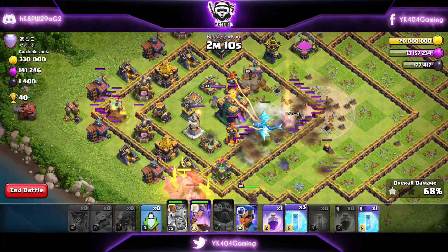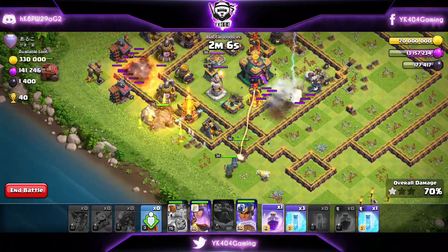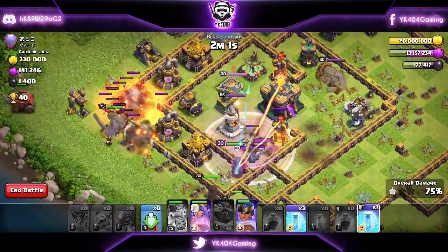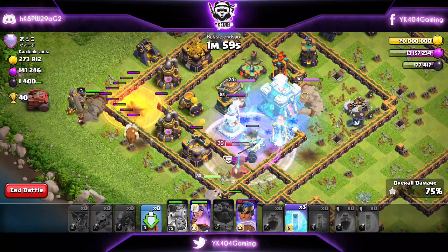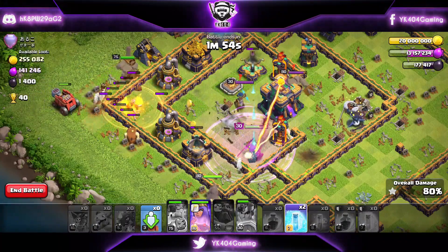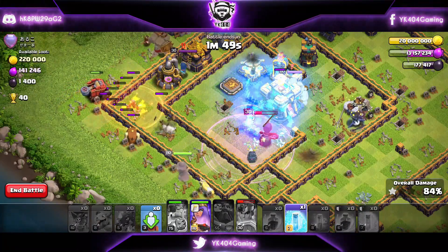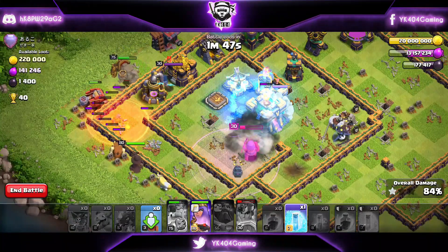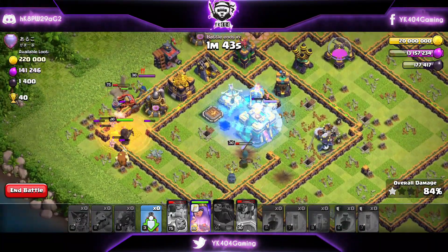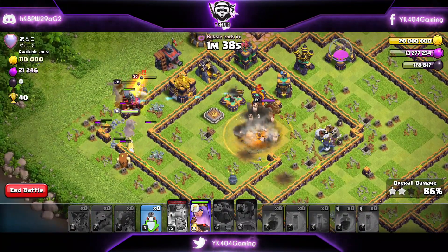The E-drags went down — that's unexpected, but let's send the Royal Champion to the Town Hall, use the rage on top of her, and some freeze spells to protect her health. Royal Champion's ability goes off — that's rough, but let's keep freezing because we need to get the Town Hall. I don't want to end this video on a one-star. Last freeze spell — and the Town Hall goes down! Bravo.